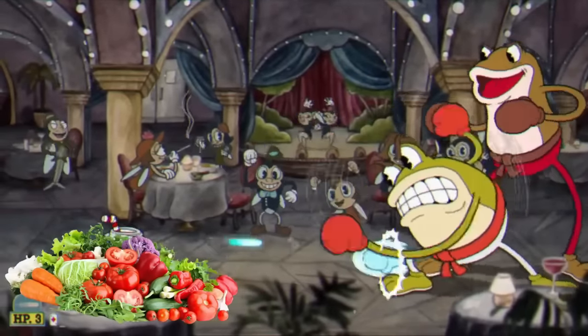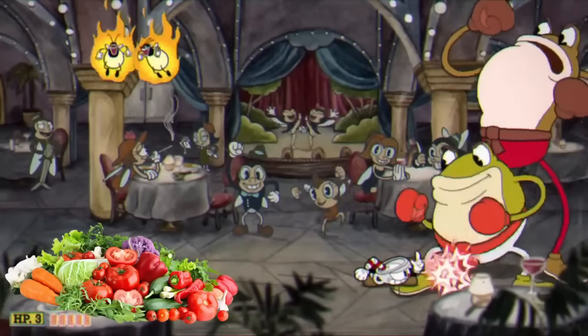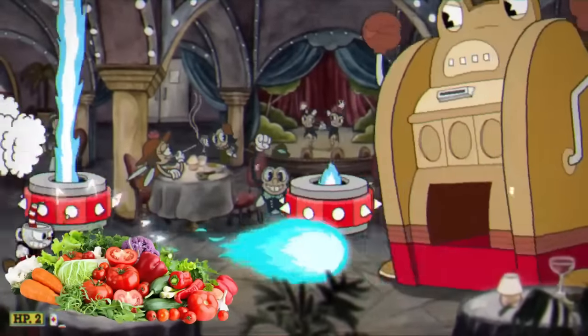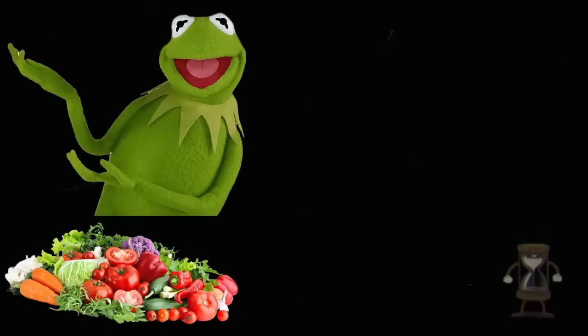I didn't use the weapon swap glitch for this fight, but luckily I have the spread shot, so I can just deal massive damage if I get really close to them. Luckily, there's a lot of space to move around during this boss fight, so I didn't really have to worry about the vegetables in the corner. But this is going to change because we've got to add something else — and of course, we're going to add Kermit.